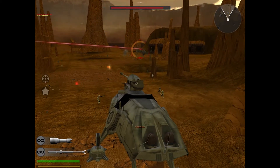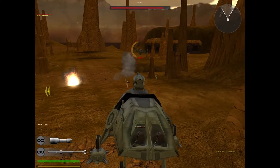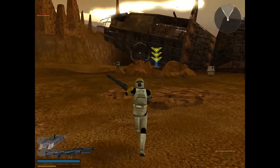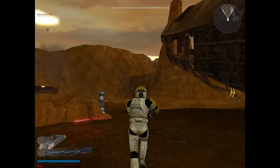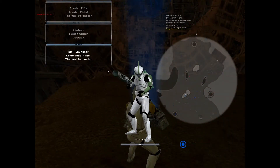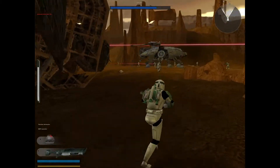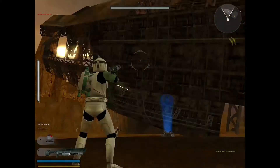A Geonosian got killed and dropped a Holocron on top of the Techno Union ship. Use a command post to switch to the Jet Trooper class. Now use your jump jets to get up there and acquire that Holocron and bring it back to Checkpoint Alpha. Who knows what secrets it might hold.